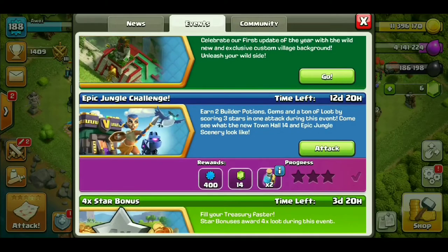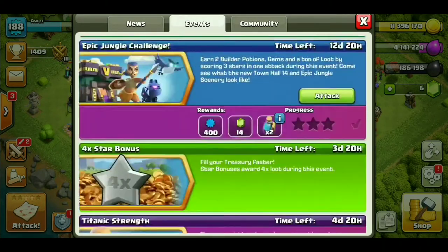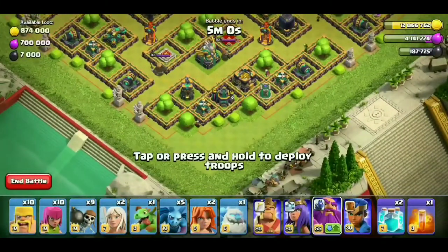Let's see the easy method of making this awesome attack — an impossible attack — the epic Jungle Challenge. Let's roll for an attack guys, let's roll for an easy method. I'm going to give 2 attacks: one Town Hall 12 ID and one Town Hall 8 ID.